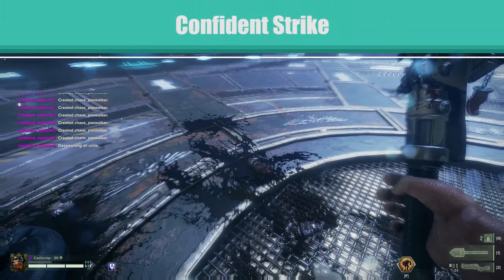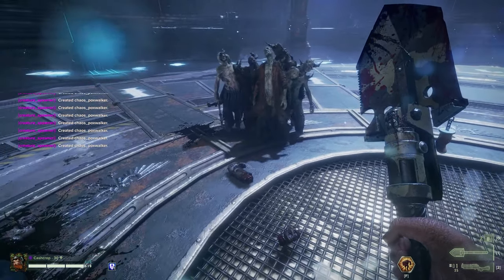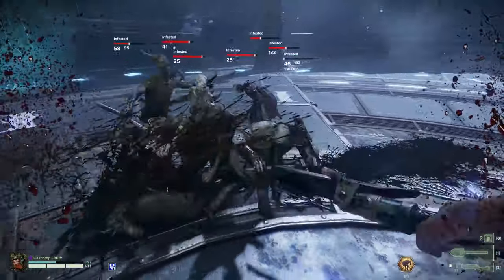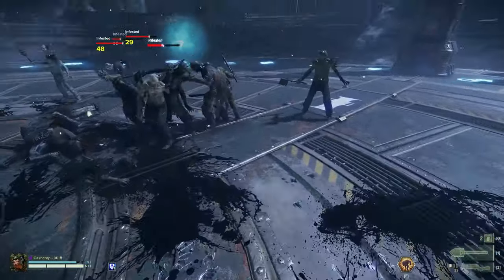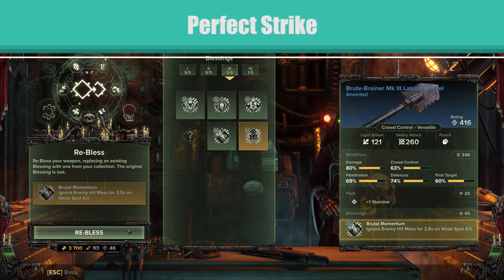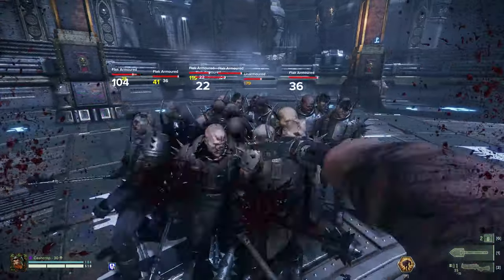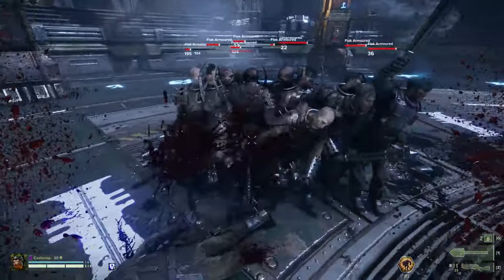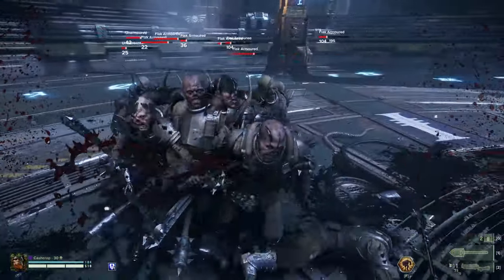Confident Strike: plus 5 to 8% toughness on chained hit. This blessing for the build I run is mandatory. Confident Strike mitigates the giant target on your back. The only requirement is to chain hits. It's a very forgiving blessing in that you can completely miss targets and as long as you keep attacking, the next target you hit will count for Confident Strike. I give it an A+. Perfect Strike: critical hits ignore hit mass bonus from armor. All I can say about this one is that it does basically nothing. On crit, it allows you to still hit very few targets. If you rolled 5% crit chance on your shovel, you're only at 10% crit chance, so you have a 1 in 10 chance of, from what I can tell, worse crit damage distribution. Consider all other blessings before this one.